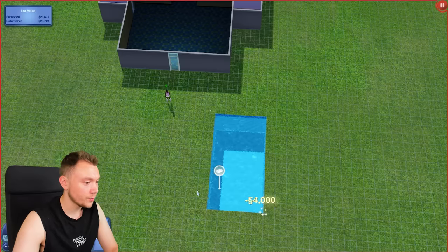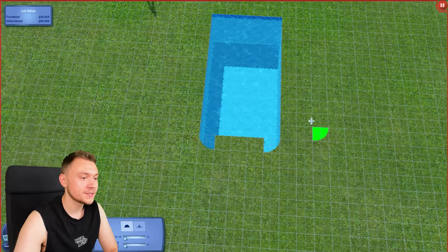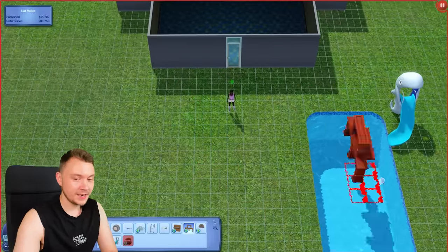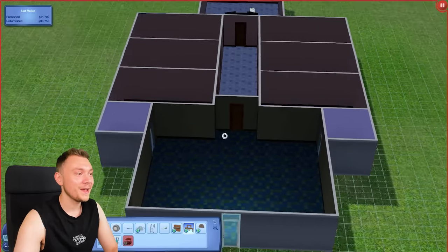We also obviously need to create a pool. By the way, in The Sims 3 we had curved pools — Sims 4, bloody never. So we'll chuck a bit of that in there. Water slides! Although unfortunately, we're running out of money a little bit fast. This is all I've come up with. God help me.